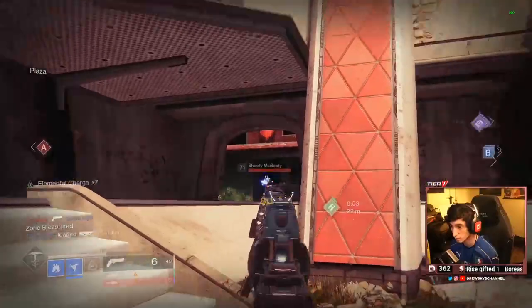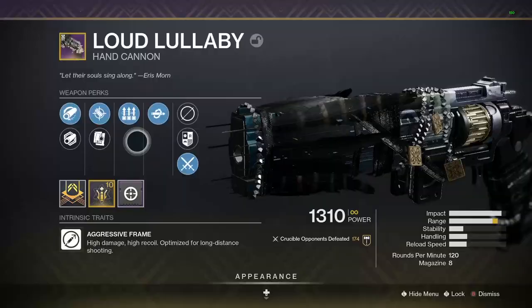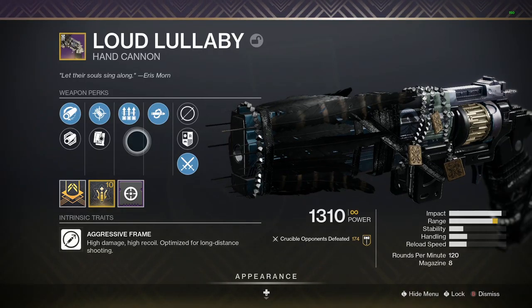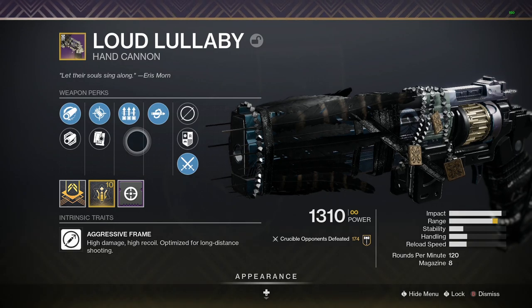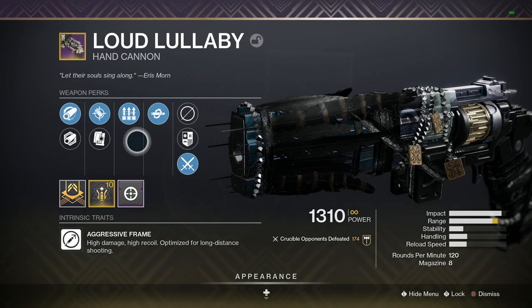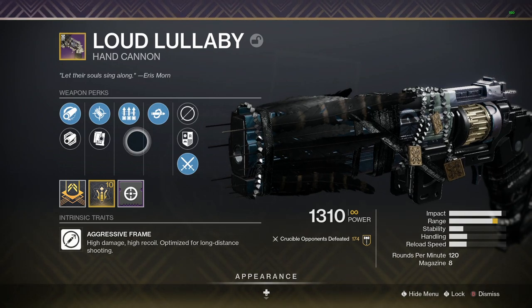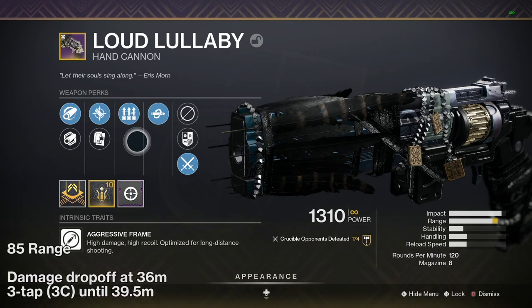Before we get into the perks, I want to briefly get the stats out of the way. It's got pretty good stats. The roll I got had pretty high range — Hammer-Forged, Accurized, and a range masterwork — which brings it to 85 range, which is pretty high. I got Polygonal on mine as well, so I could increase the stability if I wanted to, but I didn't think that was necessary.